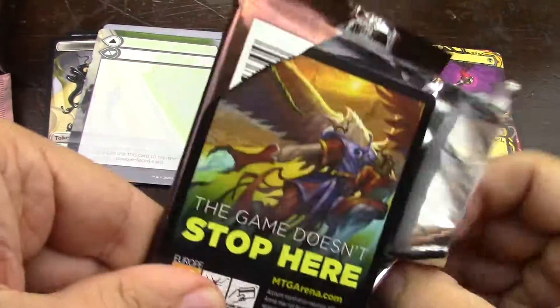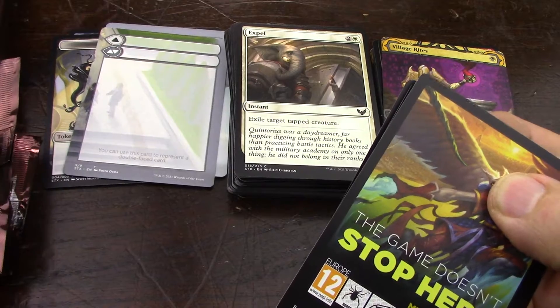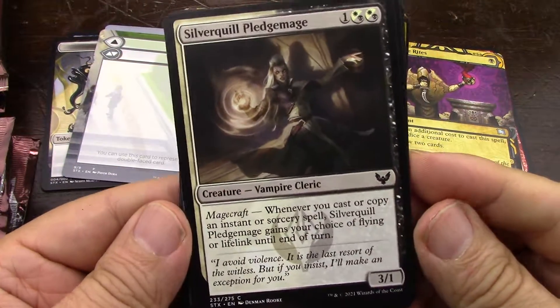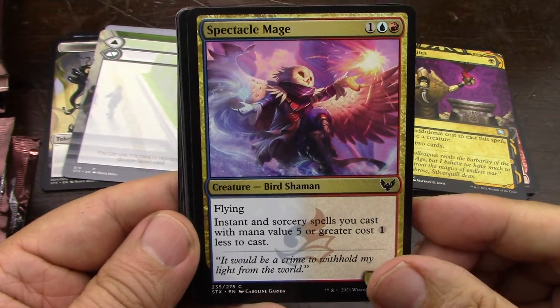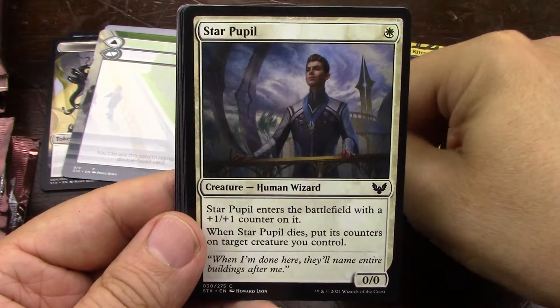In X and Y there was this Dragonite that used grass, electric, and water. So you could only use it in a very specific deck. It's a very successful type of card in Magic — that's where the Ravnica theme comes from. That's why I was really disappointed when they removed it at the start of Sword and Shield.